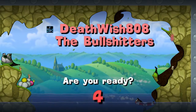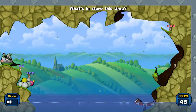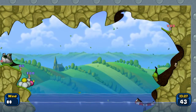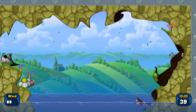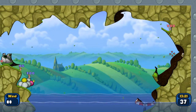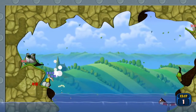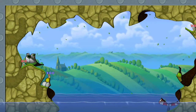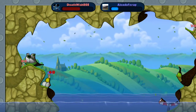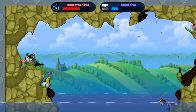Deathwish now with the high ground. The wind's not ideal, but you could make a cross-map bazooka shot with this. He's going to go for it — and this could reduce JJ to one worm. He has gone low, slides into the drink. JJ is down to one worm. 40 damage on the other one. Things are not looking good right now for a load of crap.